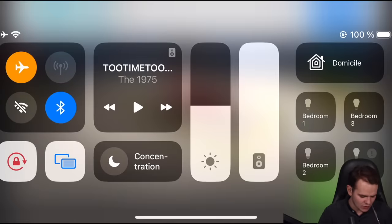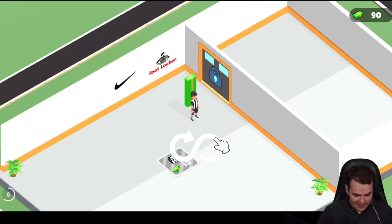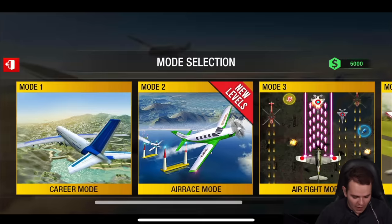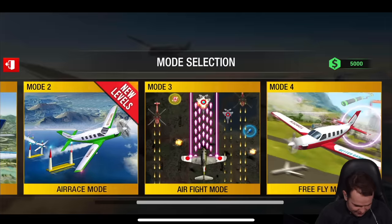I've had eight ads now, despite even turning on airplane mode — they're all pre-loaded into the app. Let's check out all the missions we can do: Air flight mode, Free flight mode, Career. Let's try career mode.